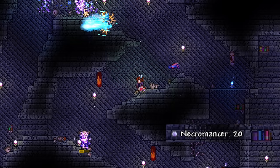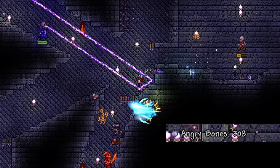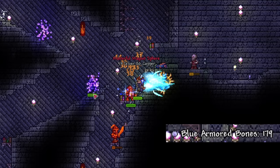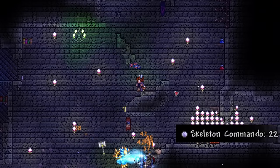Then we have the tally counter, which drops from angry bones and the cursed skulls in the dungeon. These aren't too difficult to get, but you may want to get this before you beat Plantera. Once you defeat Plantera, more enemies spawn, so it's relatively harder to get your hands on one. The tally counter tells you how many of a specific enemy you've killed — it goes by which enemy you hit last, and it's a good way to track your banner progress.